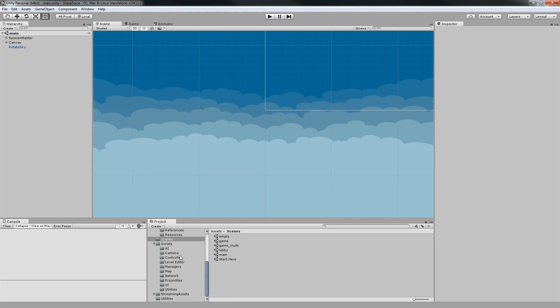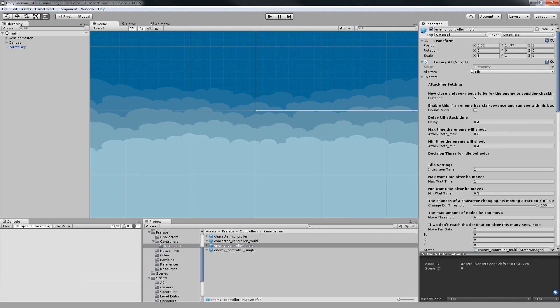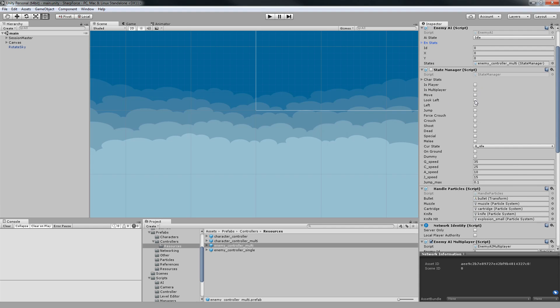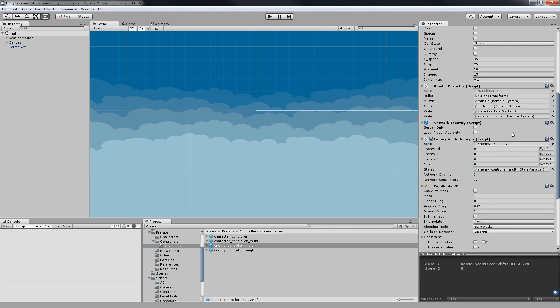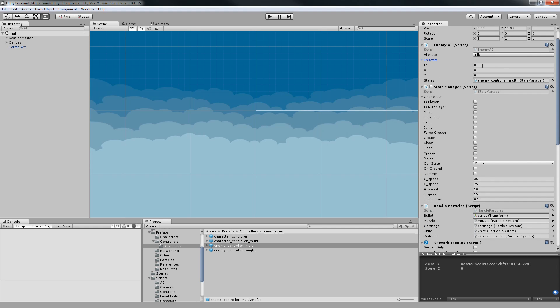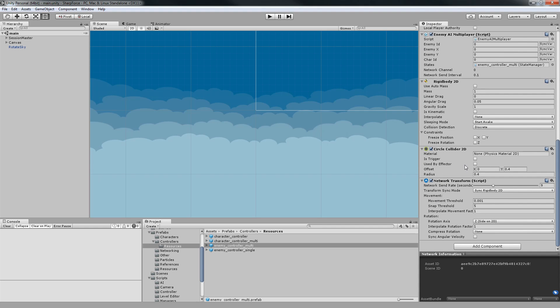Back to the main scene — let's see the new enemy controller multiplayer. It has the Enemy AI, which is going to run by itself, the State Manager, Handle Particles, Network Identity, and a Network Transform, Capsule Collider 2D, and Rigidbody 2D. We are also syncing the Rigidbody 2D.